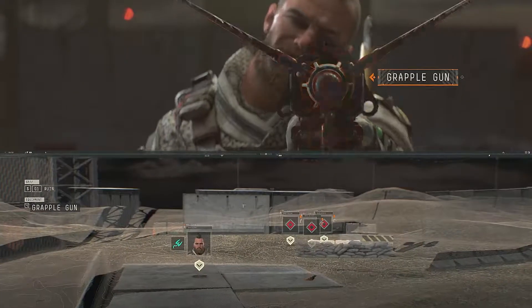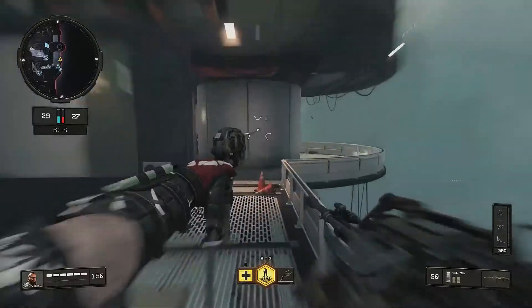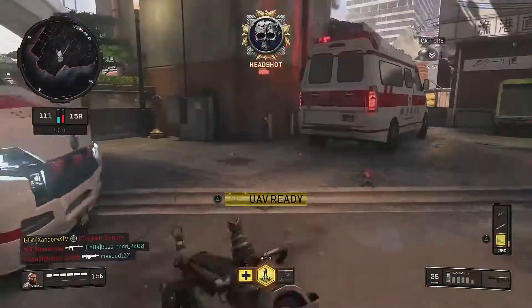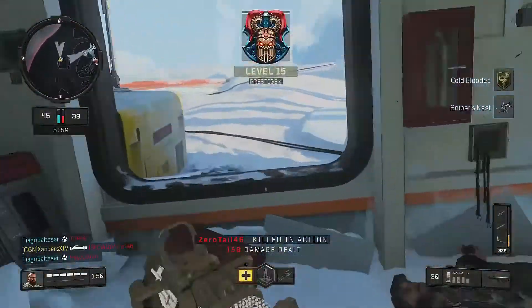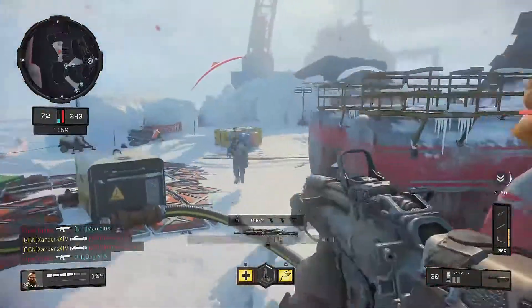His equipment is the Grapple Gun, which can be used to zip to a location. The Graf Slam lets you perform a jump in the air and then slam the ground, destroying anything in its radius including equipment and scorestreaks. Keep in mind that it won't go through walls, but you can still use it in the water.